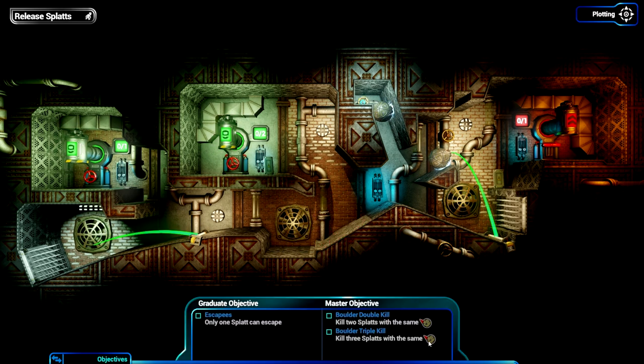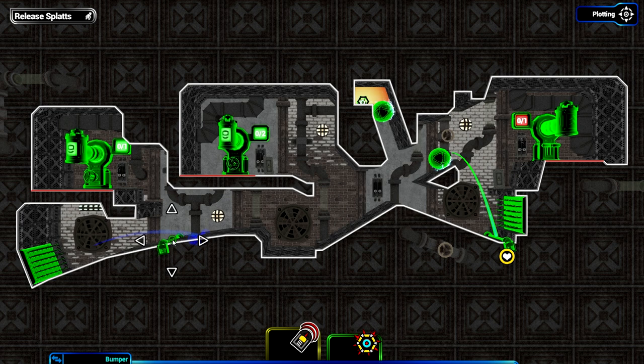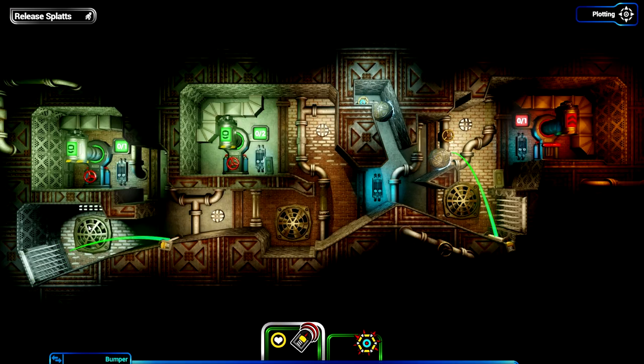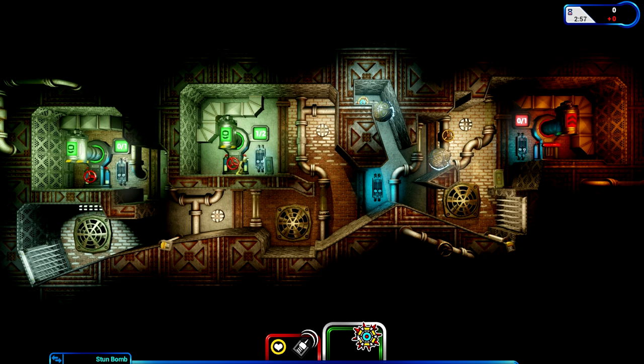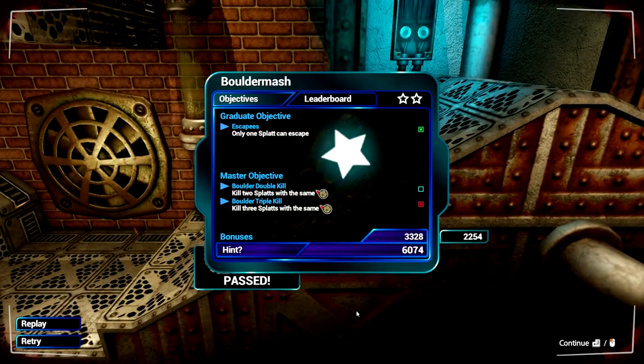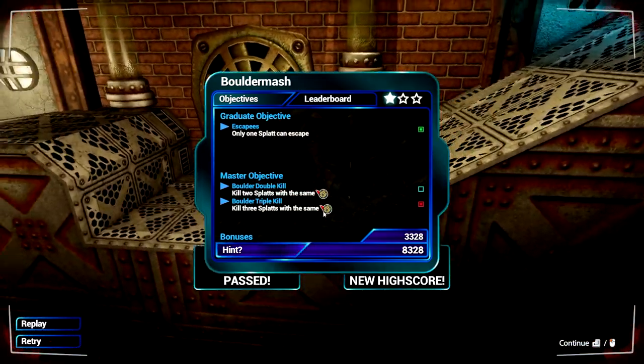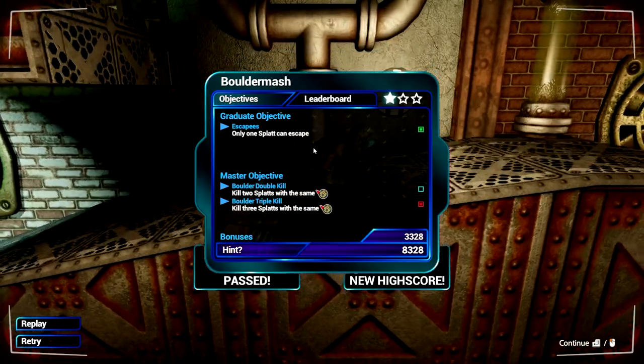The master objective is to kill three splats with the same boulder - that's a bit tough. We need to sort this out. This time he definitely won't hit that thing. If we try our timings on the bomb a little better, that might work. We need to scare that splat at the right moment, just before he comes up to the crest. That gets him, throws the ball up, knocks the second ball down - faster, faster - and he gets thrown into the spikes. But it wasn't the same ball - it was a different ball.